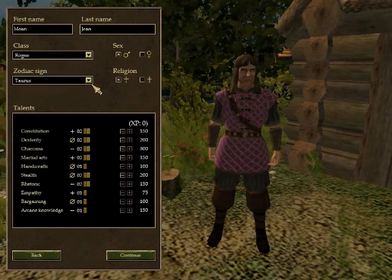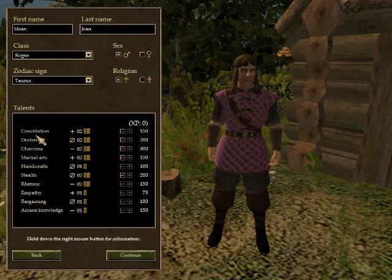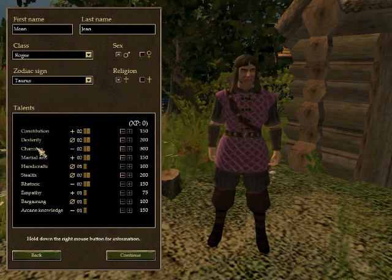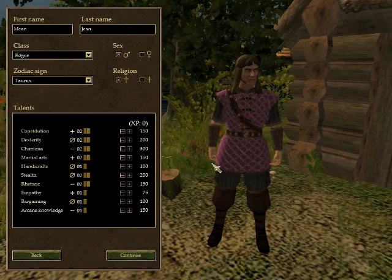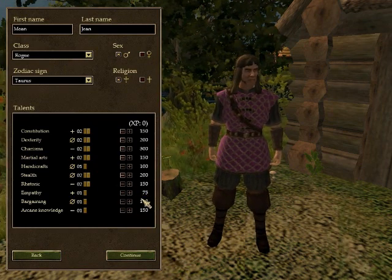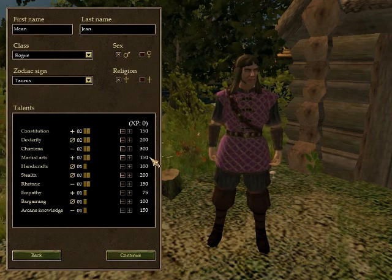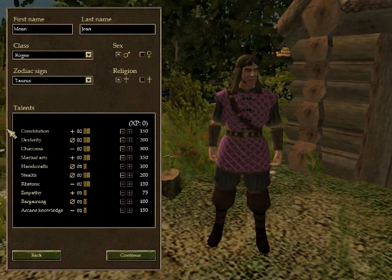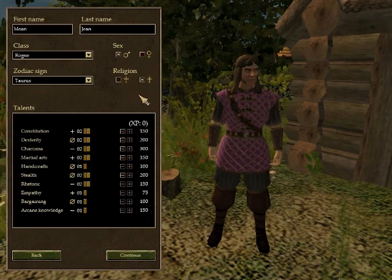The zodiac sign — each zodiac sign gives a plus one bonus to start to one of your stats. I believe Taurus gives me a plus one to charisma, which is a stat we're gonna need. Rogues start out with a 150 point cost for charisma. The way the stats work: your main stats cost 75 for the first upgrade and go up from there, secondary stats cost 100 to upgrade, and tertiary stats are 150 to upgrade from the start. Just started off with one — 100 plus 150 to buy one skills plus one. I don't know if religion does anything. Let's be Protestant — why not? Be a dude, not a dame.